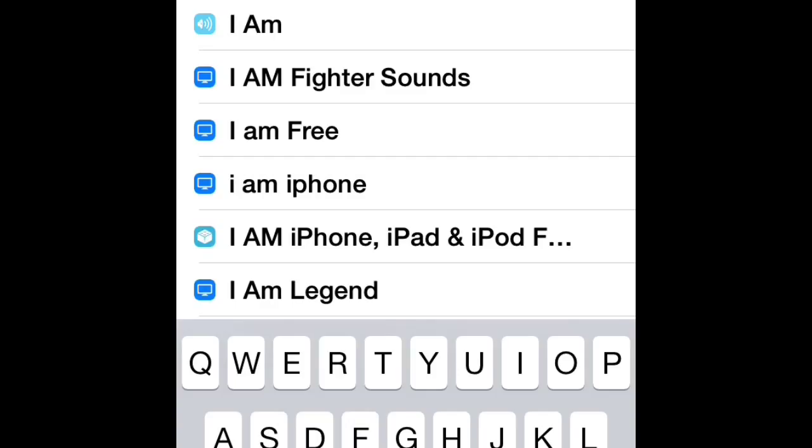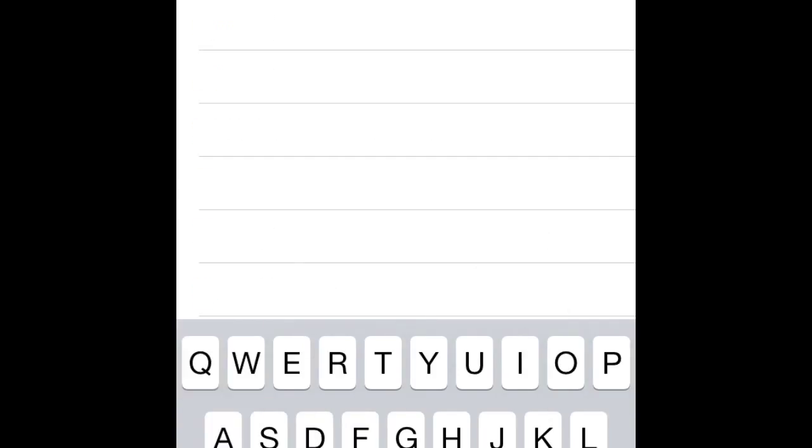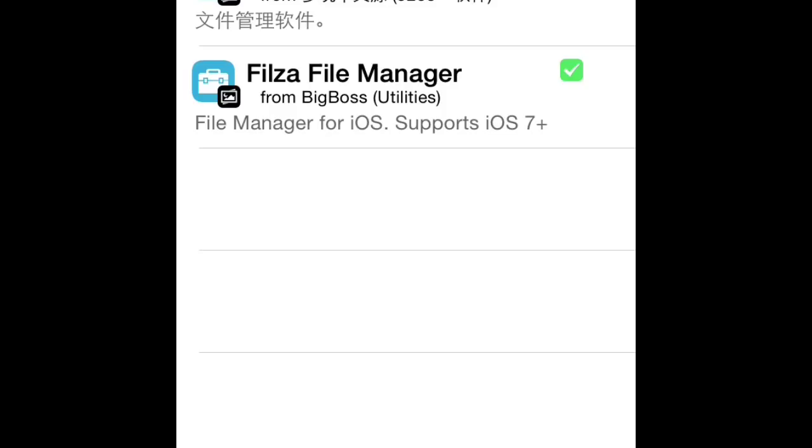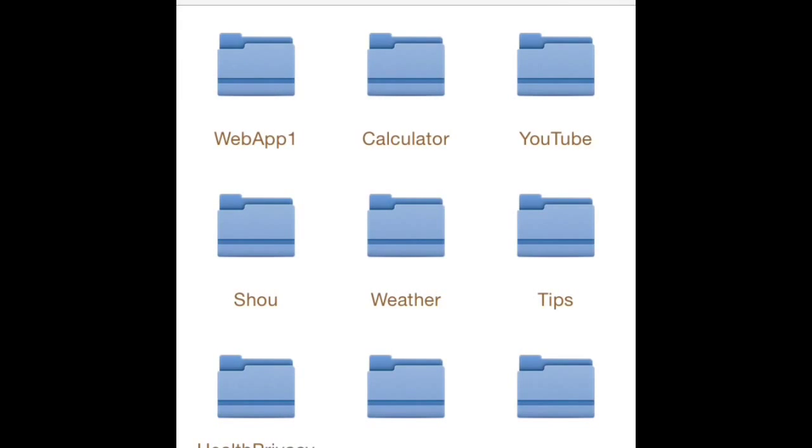You get it from Big Boss, and then once you get it, it's just going to show the names of the documents and stuff like that.